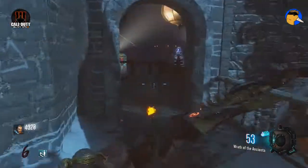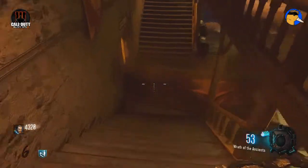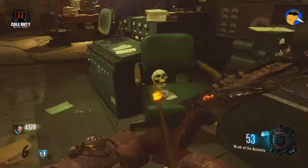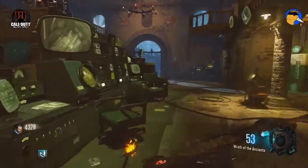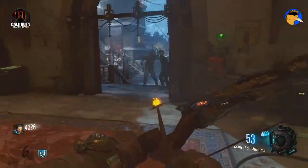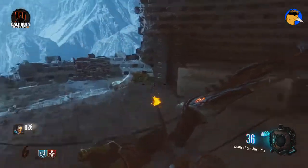You have to shoot basically on the left of the glass. And this basically adds a skull to the chair here. There are three locations you have to do this at, and it will spawn three skulls there and unlock something pretty sweet. The next area is over here by the mule kick.